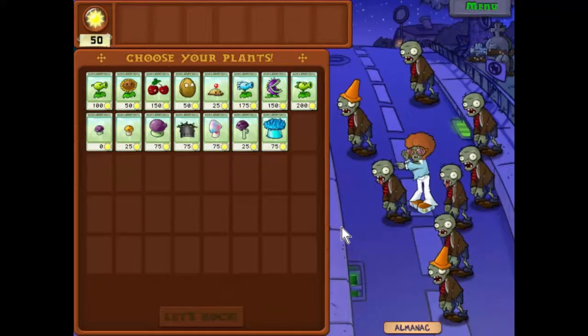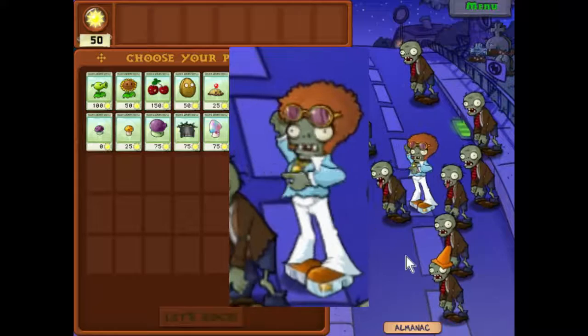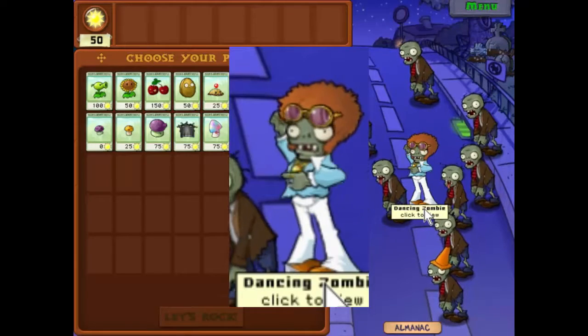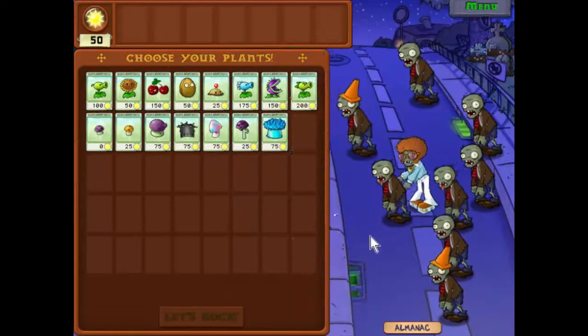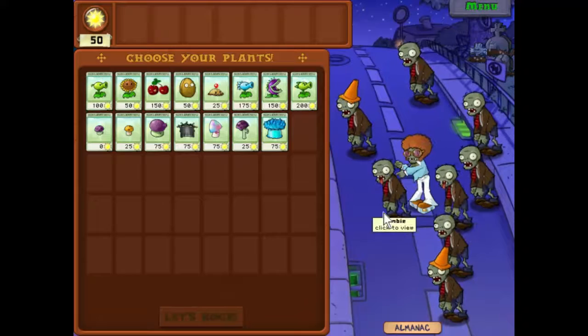We are here on a new level and we have a new monster — the dancing zombie, Disco Stew himself, which I think is going to be the title of this one. During the game he creates dancing zombies around him and they disco their way towards the house eating everything in their path. Other than that it looks like we have a few cone heads but the rest are ordinary zombies, so this should be a fairly simple one.